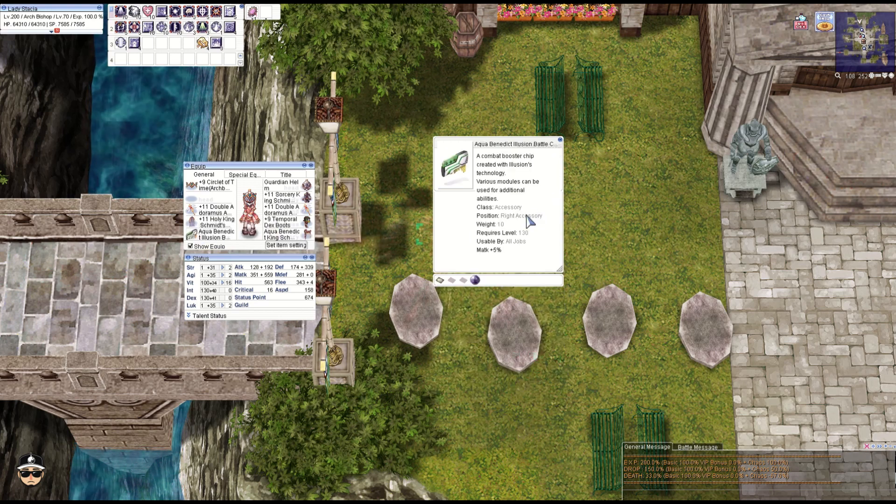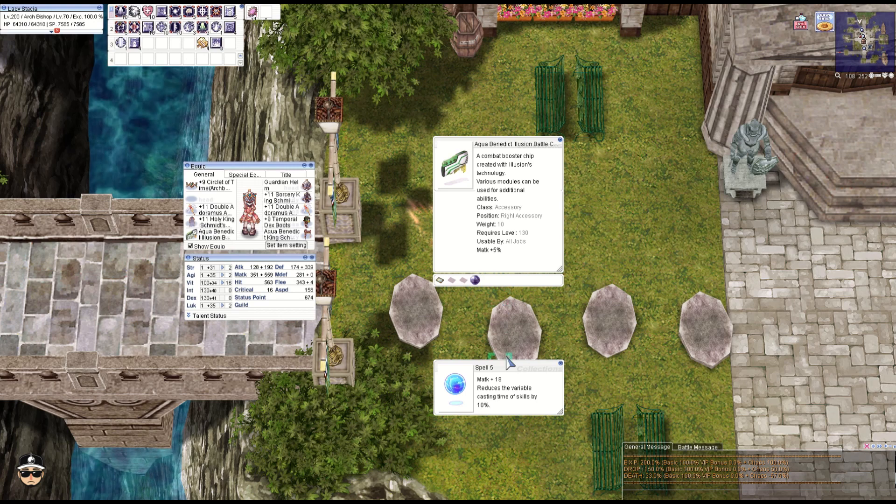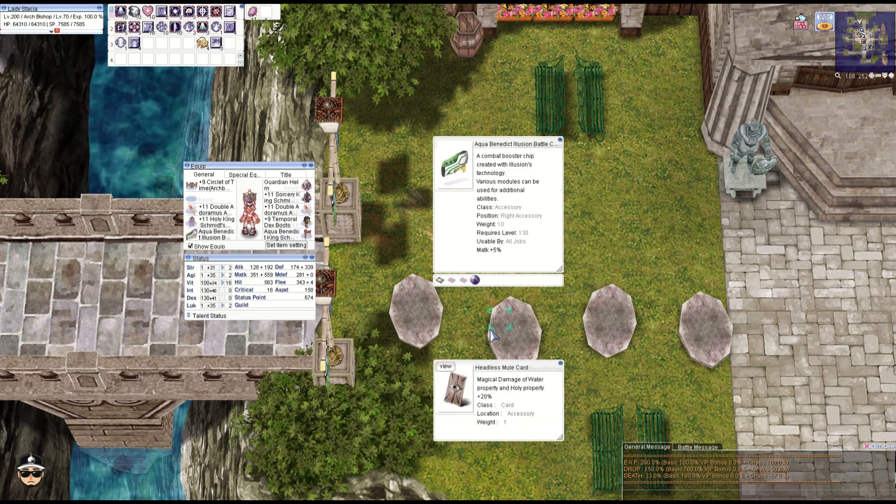Just a generic one: illusion balance chip R with spell five for additional VCT and M attack. We are still running the headless mule card for 20% holy and water property magic damage.